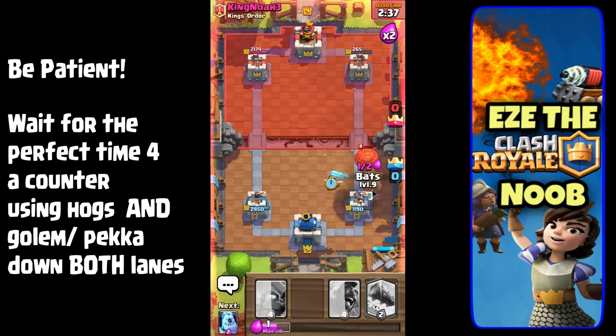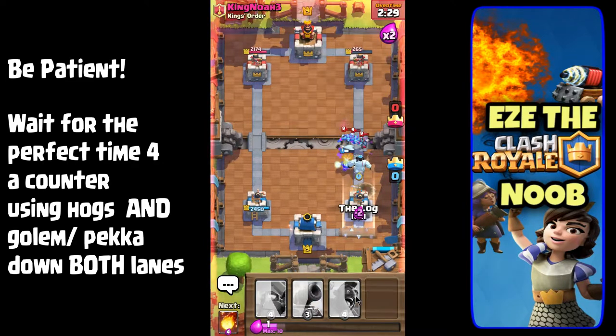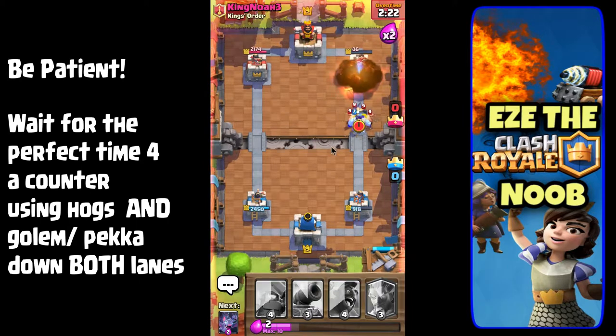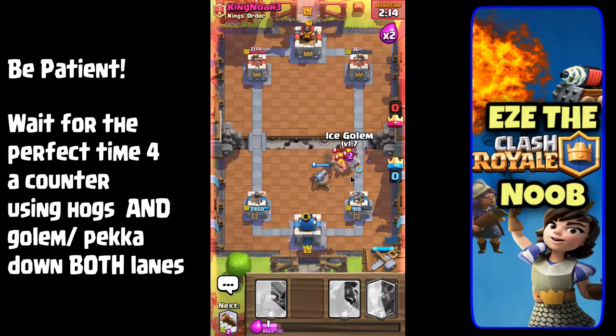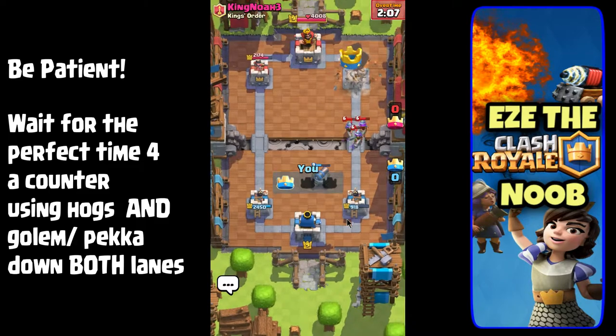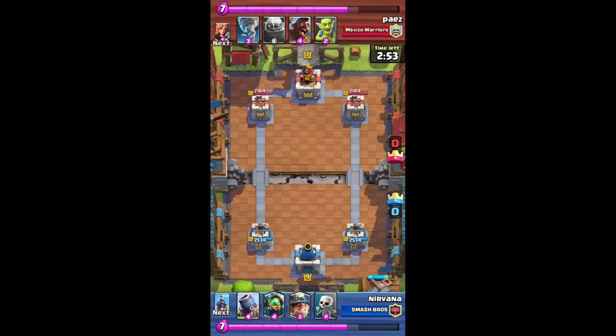One of the last features of this deck is the counter strike. Having a counter strike embedded in your deck is a very important part of every deck you build. Basically, you continue watching the elixir count, and when you've got a big gain — you're full and they've just used everything — you send the hog rider cycle down one lane, and at the same time you send the ice golem and the mini pekka down the other lane. Now they have two lanes to defend simultaneously, which can cause huge problems and force them into mistakes.